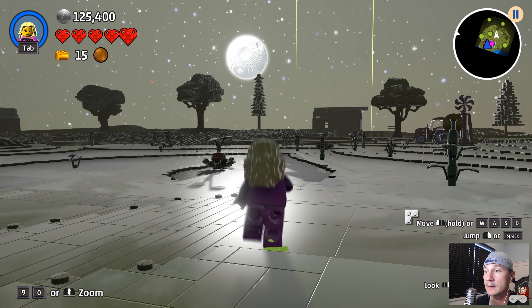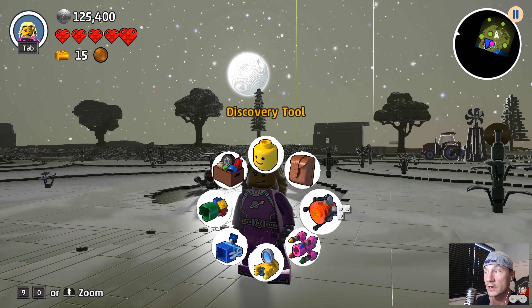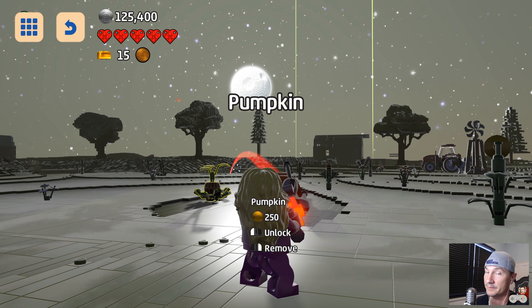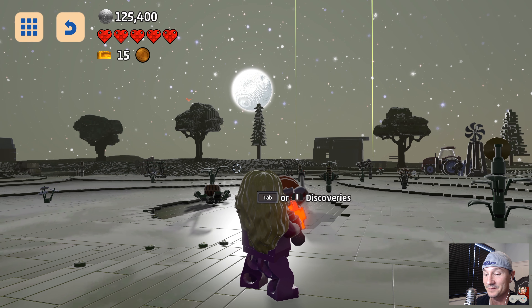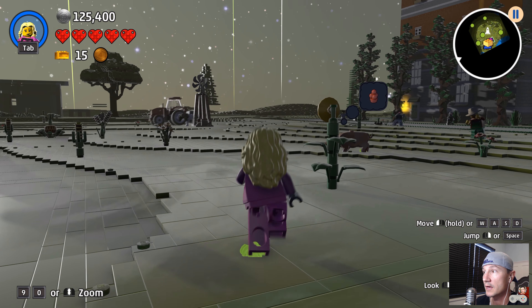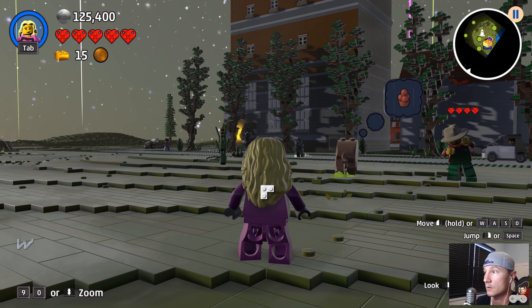Do you guys see that thing light up over there? That means we haven't discovered that yet. We're not going to do too much discovery in this episode, but I do want to at least get that pumpkin because we're going to need it at Halloween time. For now, let's see if there's any berries.